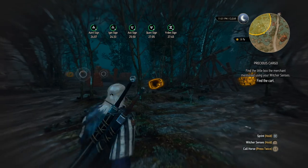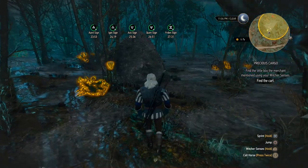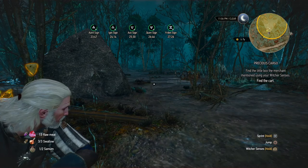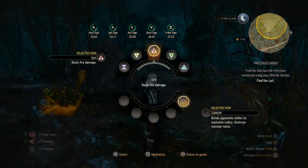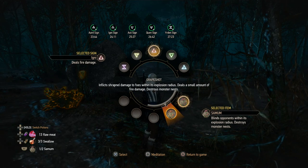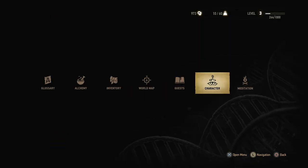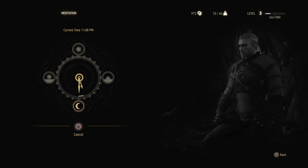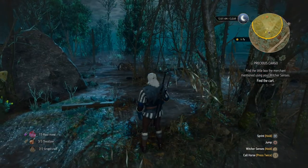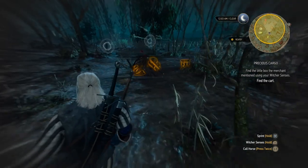I see probably drowners since we're in a swamp. Since my last time I've also gathered enough materials to create some bombs, as you can see. I've got this Moon Dust bomb that blinds opponents, and I've got Grapeshot which I apparently am out of. I'm going to fix that by meditating for a second. Grapeshot is really handy for things like drowners, as the ones we've seen over there. I'm going to try and catch one off guard.